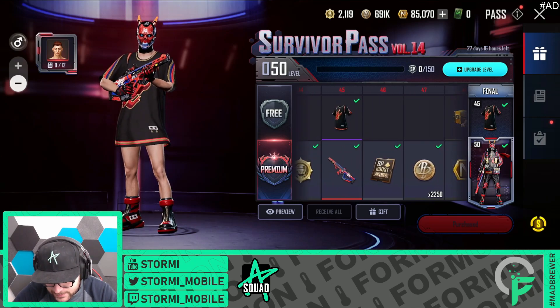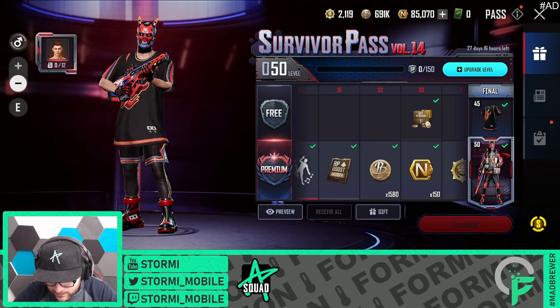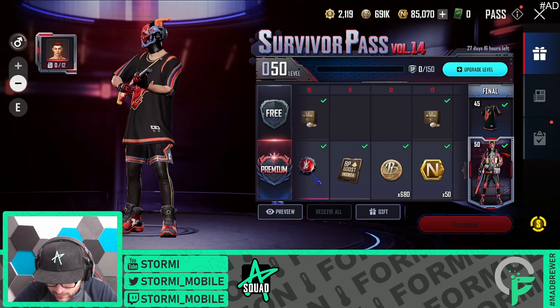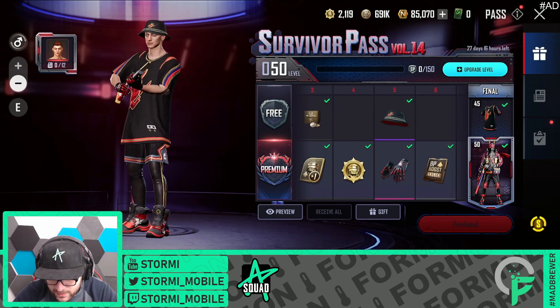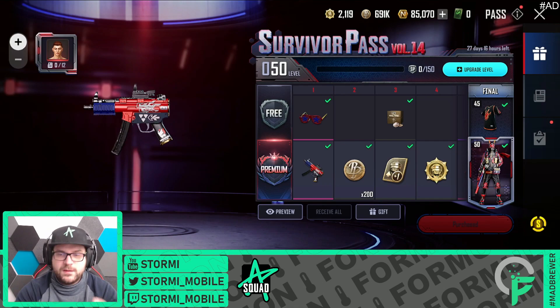This is a red Tokebi top, this is a basketball shirt with some further things, and a free M24 - that is actually a free skin. So it is definitely worth to grind that. And if we're honest, that is a very nice outfit for a free pass. I liked it, I really liked it. For sure I prefer the premium one, but here we go.